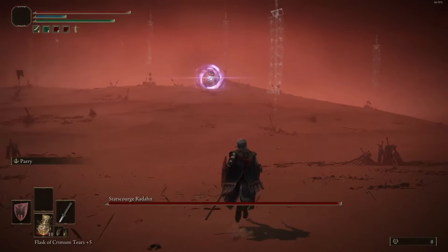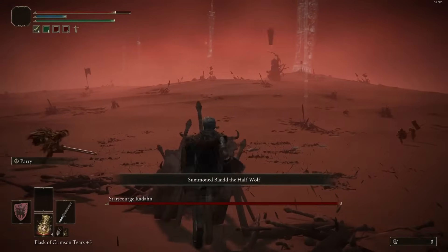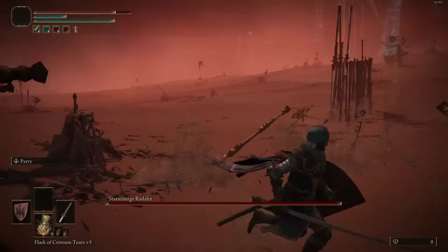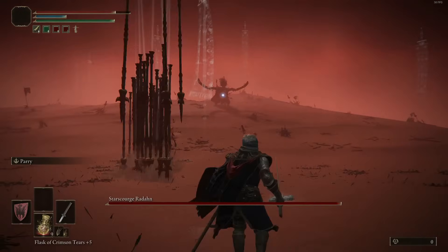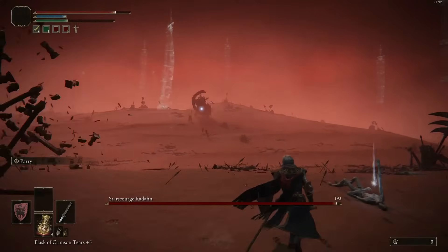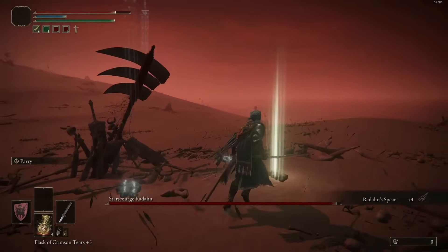Do your best to dodge any of the charged arrows. When he points his bow into the air, it means a volley is coming your way, so now would be a good time to hop on your mount and run to either side to dodge it. If your mount bugs and doesn't spawn like mine did, well, I hope you have a shield. If you're far enough away, you should be able to block at least the majority of the damage.